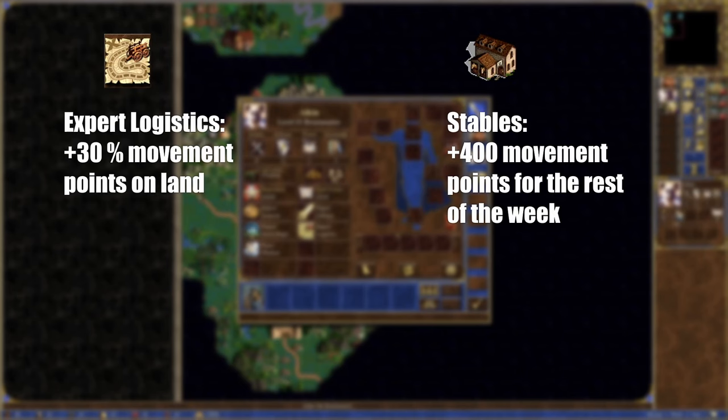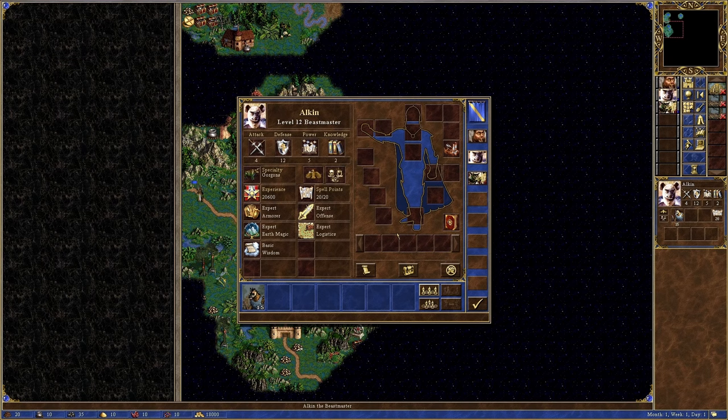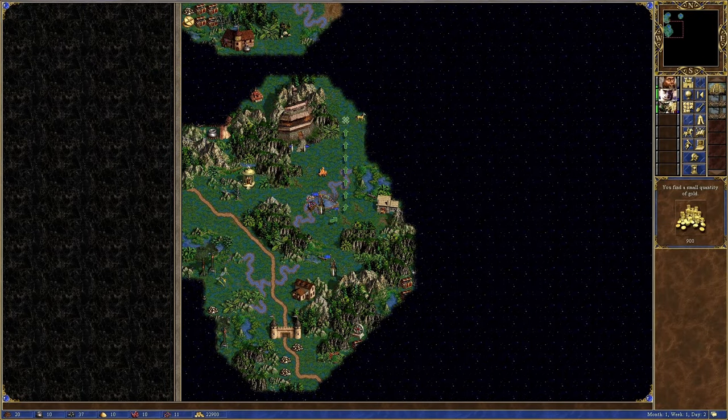His stats are reasonable: 4 attack, 12 defense, 5 power, but only 2 knowledge — I really could have used more knowledge, but I guess Alkin is just a big dum-dum. Overall, I am very satisfied. The objective of this scenario is just to defeat all enemies and capture all towns. We face off against Red, a castle faction located in the middle of the map who basically cannot build up their towns, and Purple — a strong old faction on the opposite side of the map who can definitely build up their towns, making them much more threatening than Red.